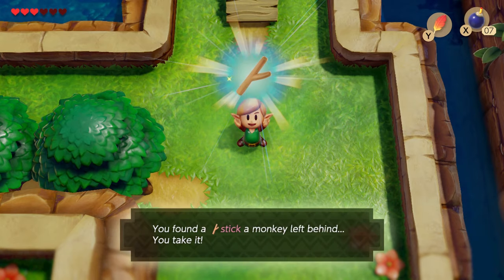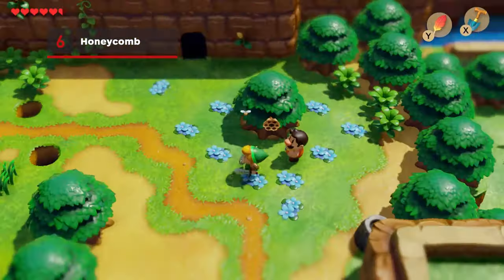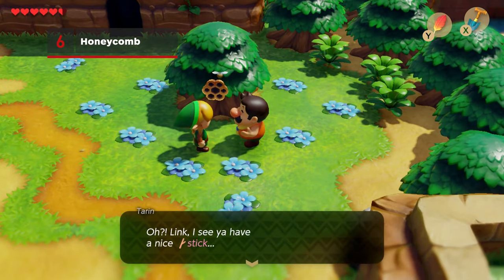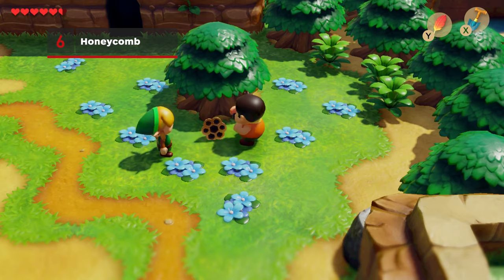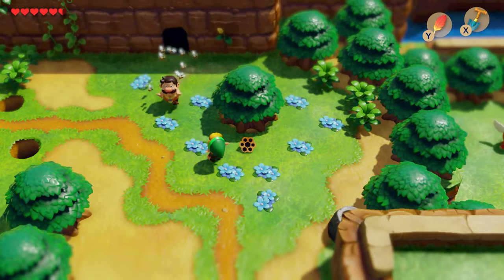A stick seems lame when you have a sword, but we'll be trading it for something very, very soon anyway. Head over to the center of Yukuku Prairie, and you'll see Taran, Marin's dad and local Super Mario cosplayer, trying to grab a honeycomb hanging from a tree. He'll swat at the honeycomb with your stick, then get chased away by furious bees, leaving his sticky sweet treasure behind.